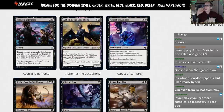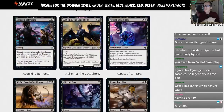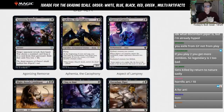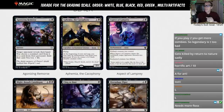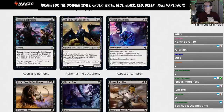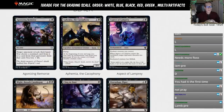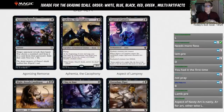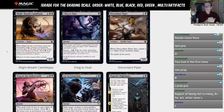Aspect of Lamprey — three and a black, enchantment aura, enchant a creature you control. When it enters the battlefield, target opponent discards two cards, and the enchanted creature has lifelink. Basically Mind Rot plus giving a creature lifelink. The problem is if they have instant-speed removal they kill your creature in response and this goes to the graveyard — you spend four mana on nothing. We're not really playing four-mana they-discard-two in standard. That's an L.